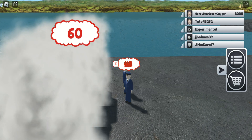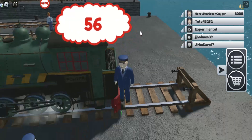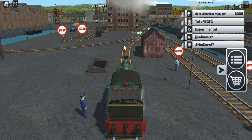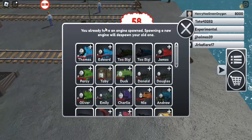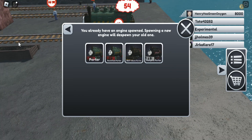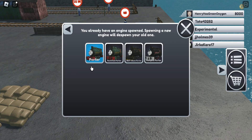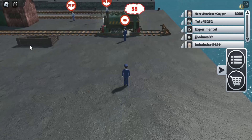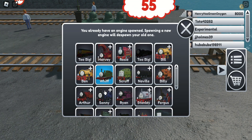Next is the Rectified Porter. Let's see if it has a difference from the main Porter. There's a rectified Duck as well, so let's compare. Looking closer — not much of a difference, actually.